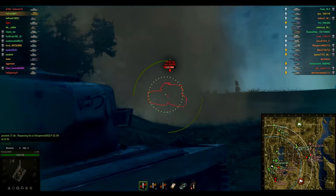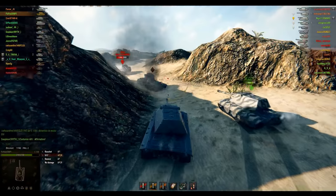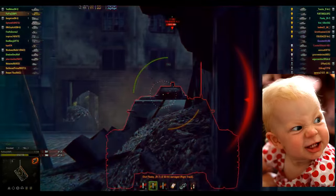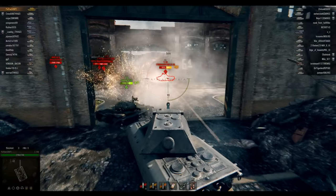The E-100 has the biggest gun of any of the tier 10 heavies, but also the lowest penetration. Most players think this is a frontline brawler — they are wrong. This is not a Maus. This tank is not impenetrable. You spend your time baiting shots with your well-angled armor and blasting them for half their health.